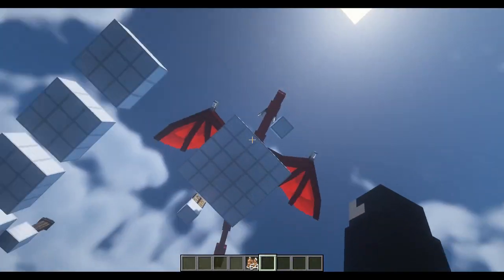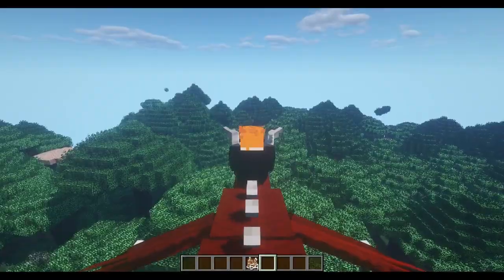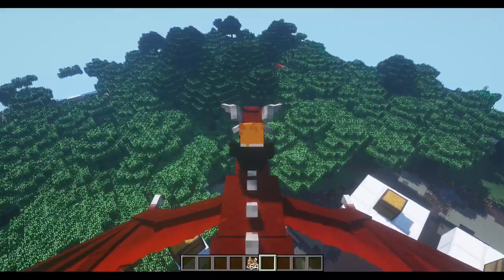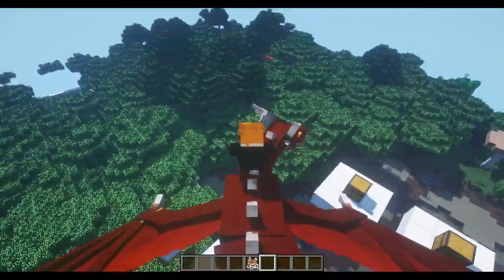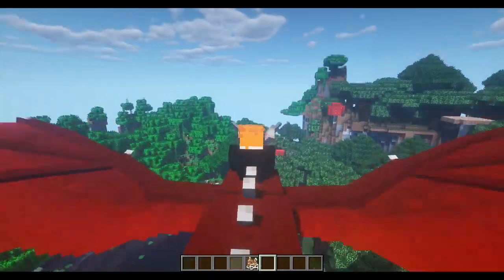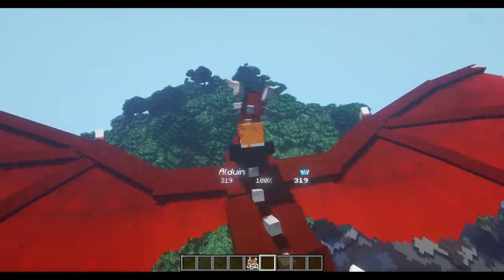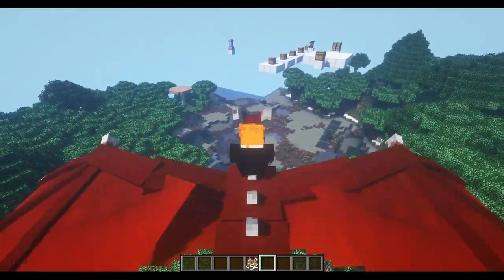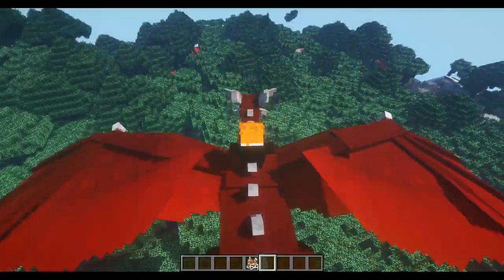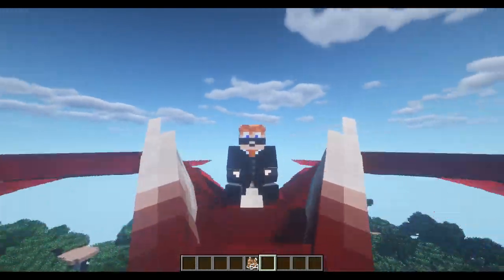I think you can mount him just by right-clicking on him — right-click on his back and you can mount him. Holding spacebar and he seems to be flying! X is to descend in RL Craft, space is to ascend, and obviously forward, backward, left, and right. A little bit tricky to steer but really, really super cool.